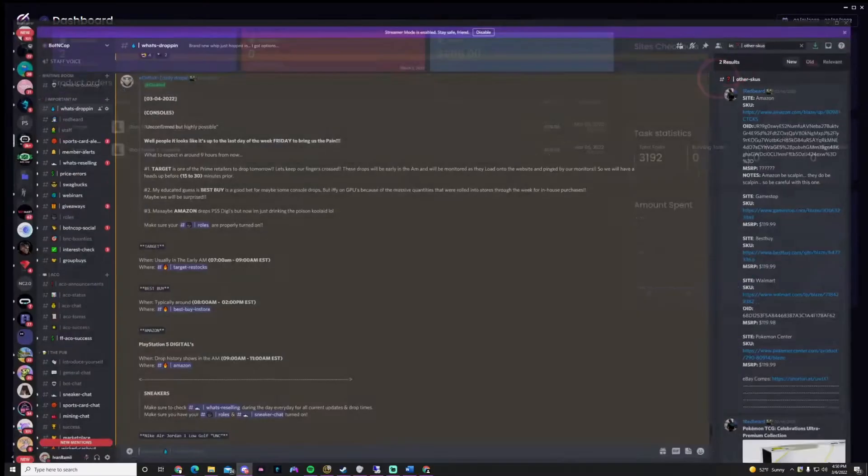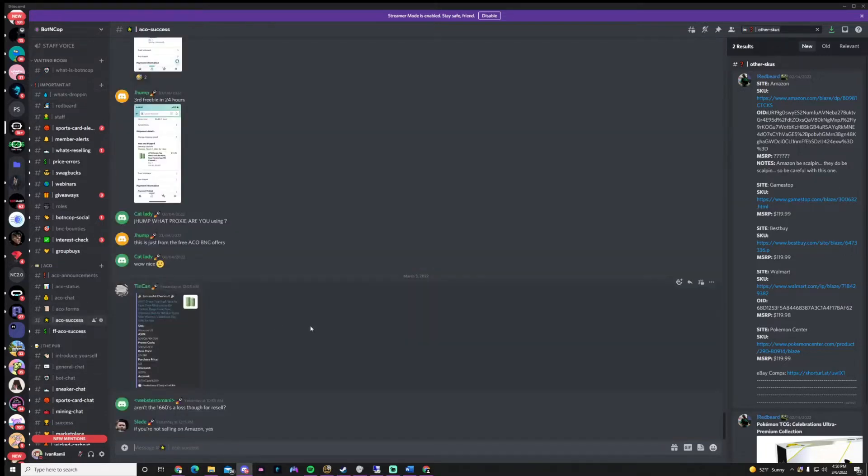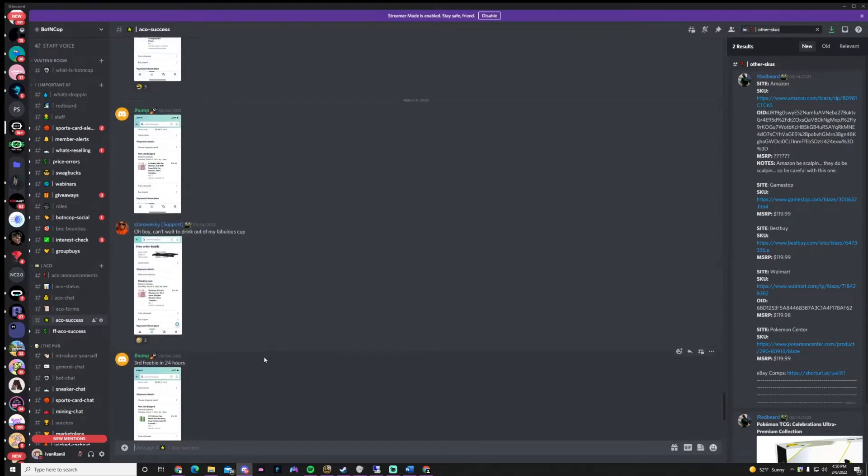First, I want to give a huge shout out to BotnCop. If you need a cook group that will notify you before drops happen and help you cook, you should consider joining BotnCop. BotnCop has monitors and alerts for every site such as Amazon, Walmart, Target, and Best Buy that will notify you the second high demand items are in stock. We also have guides and one-on-one bot support. We're offering free ACO for paying members running sites such as Walmart, Amazon, and Best Buy. I'll drop a free 3-day trial link below so you guys can join BotnCop.